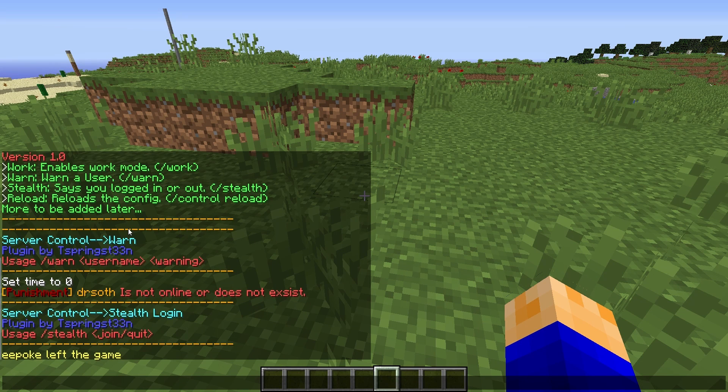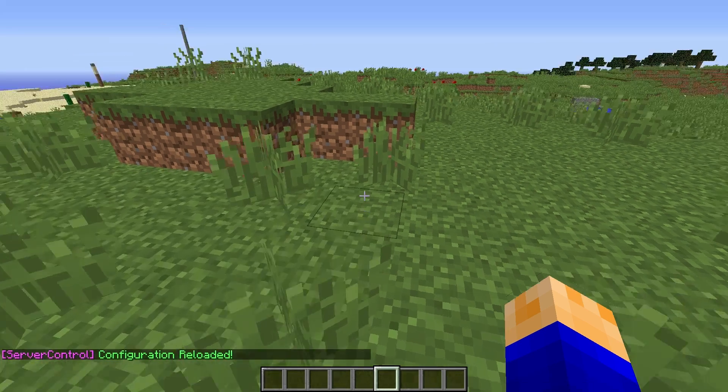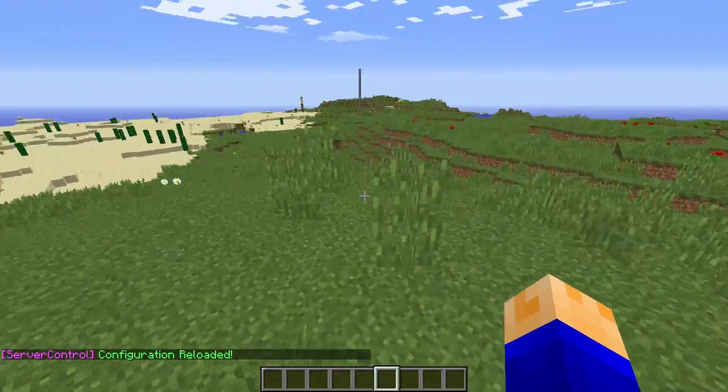The next and final command is just to reload the config if you decided to edit it. You type control reload and it'll reload the config without having to reload the entire plugin folder.